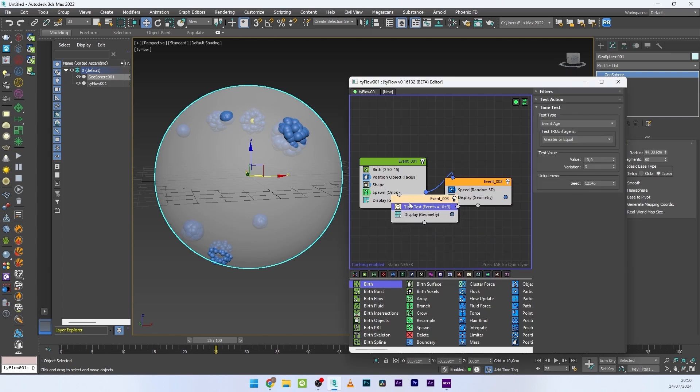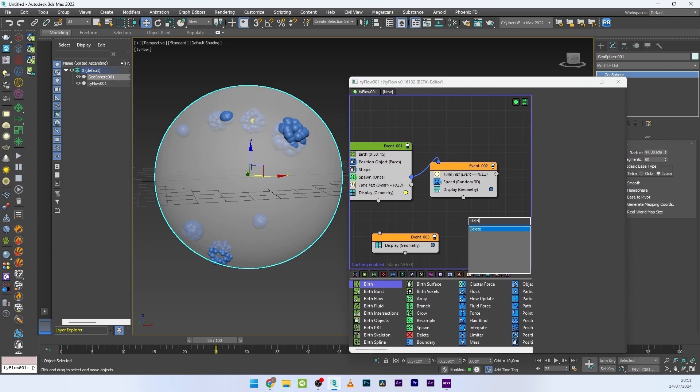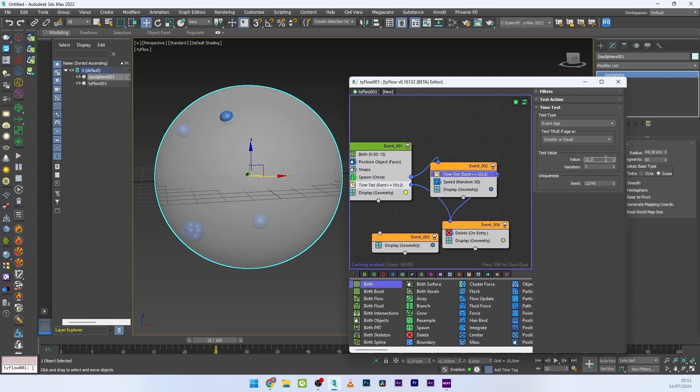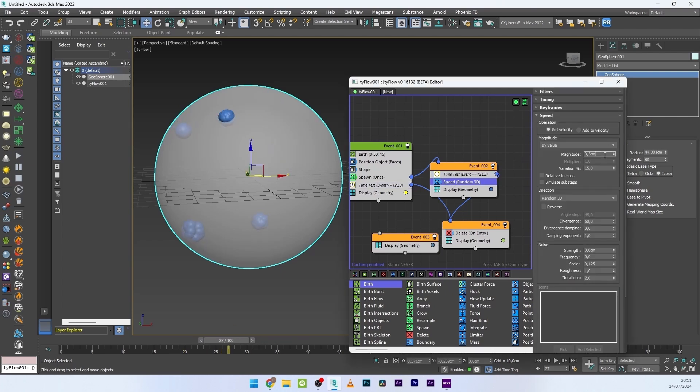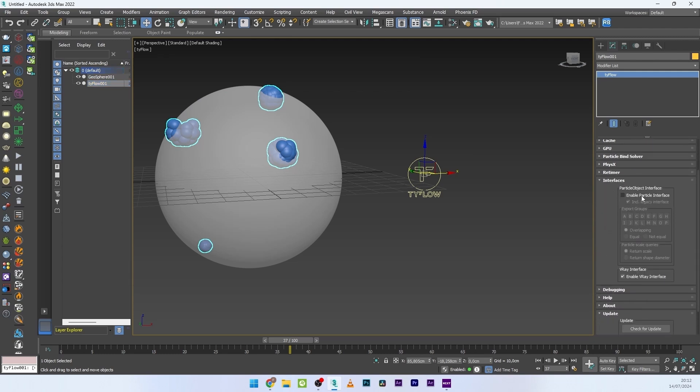Now I want to delete the explosion after maybe 10 frames, so I'll add a Time Test — copy-paste as instance — and link these two Time Tests to a Delete operator. Maybe 12 frames is good. You can see we have the explosion and then the delete. The speed might be too low, so I'll go to 0.4 with a small variation of 25. I think it's good like this.